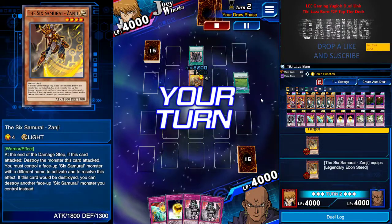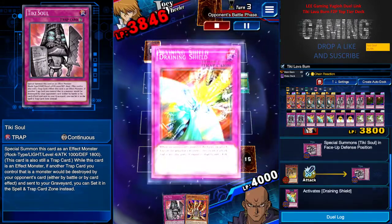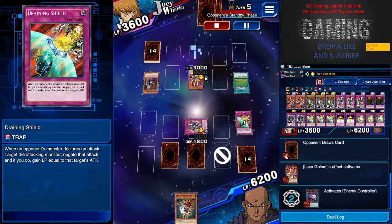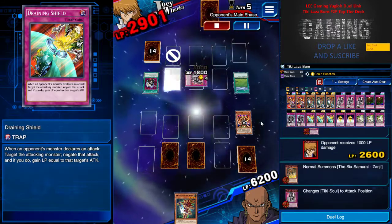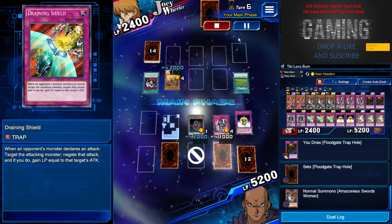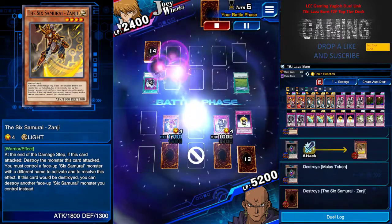I'm against a Samurai deck, which is pretty simple. I have Tiki Soul, Draining Shield, and Golden Apple — all my back row is there. I have Tiki Soul and Chain Reaction. He used his bigger monster Zanjis to attack, but I Draining Shield him and Lava Golem'd him. There's not much more he can do. He can try to e-contact to throw away my Lava Golem, but that's alright. I take the 1000, I take the 2000, and Golden Apple comes to the rescue. And now Chain Reaction. He only has one face-up monster and one in hand — GG.